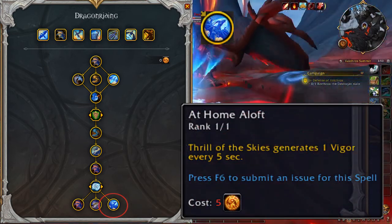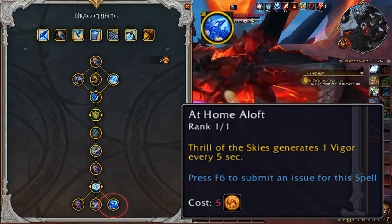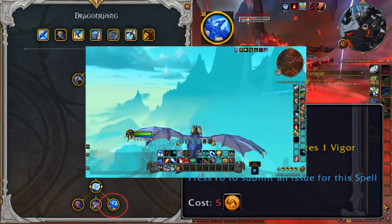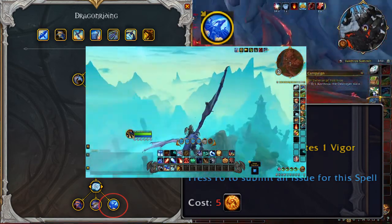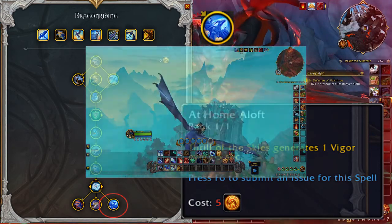At Home Aloft: Thrill of the Skies generates 1 Vigor every 5 seconds. This talent is by far one of the most important talents to get. While you're at full speed, Vigor is going to recharge really fast and allows more continuous flight.